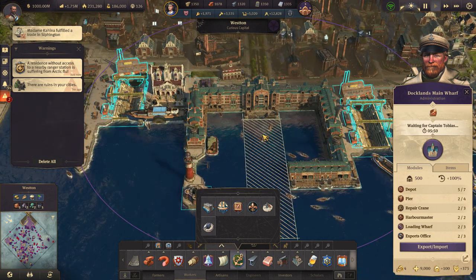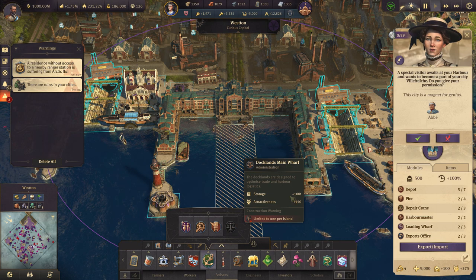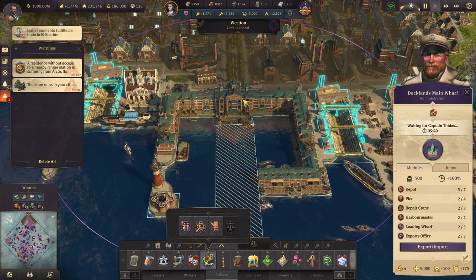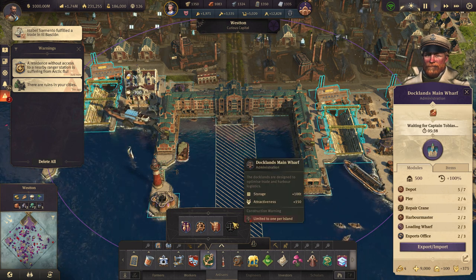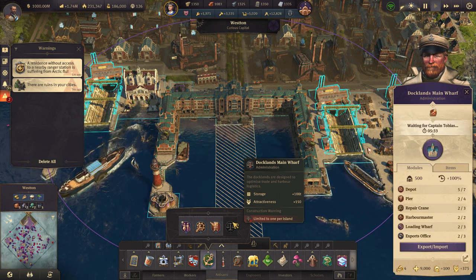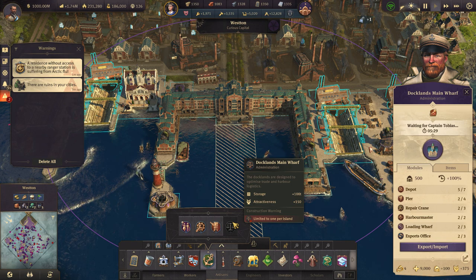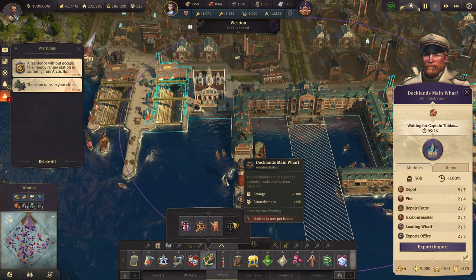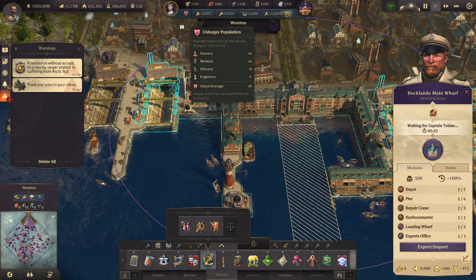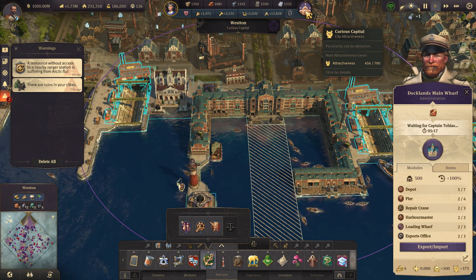As I said, this is a module building. It adds you 100 tons of storage on the island. And also the building itself adds you 150 attractiveness points. If you're not aiming for tourists, if you're not aiming for having a lot of museums and zoos, then probably you're gonna ignore this thing completely. But sometimes it's good to have a bit of attractiveness on an island — just in case, because you never know what you're gonna need.